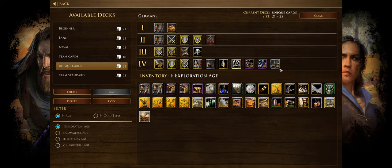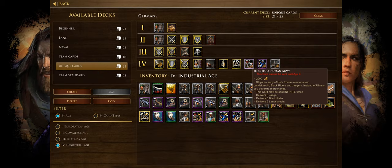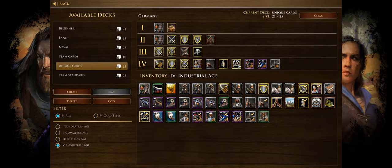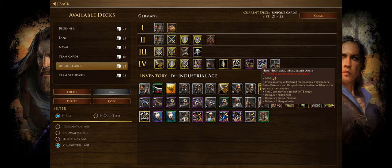The Germans also have great mercenary shipment cards — Holy Roman Army, eight Jaegers, five Black Riders, six Landsknechts, Highland Mercenary Army with seven Highlanders, nine Swiss Pikemen, and five Harquebusiers. These mercenary shipments give extra mercenaries instead of Ulans. Combined with the Improved Mercenaries upgrade and Wallenstein's Contract to make them free, you can keep sending powerful mercenary shipments for zero gold in the late game — a very strong combination. I'd take at least one infinite mercenary shipment card for late game.